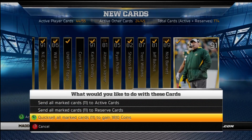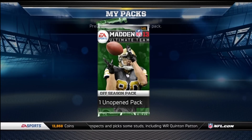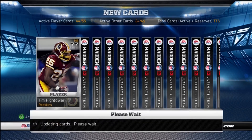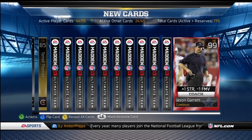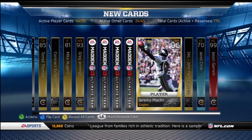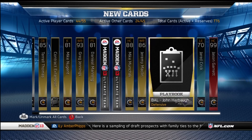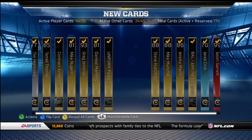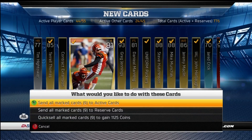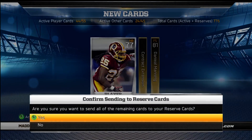Trent Williams, Jeff Backus — throwing all those. Starting off with Tim Hightower — never pulled a Tim Hightower before. Terrell Thomas, Jason Garrett, Jared Crick, contract, Baltimore Defense, Greg Jennings, Jeremy Maclin — I wonder how much he is, he used to be extremely rare. Danielle Manning pulling through — just want to keep the Maclin. Tim Hightower and contract — toss those, send Maclin to my trade block, and send the rest to reserves.